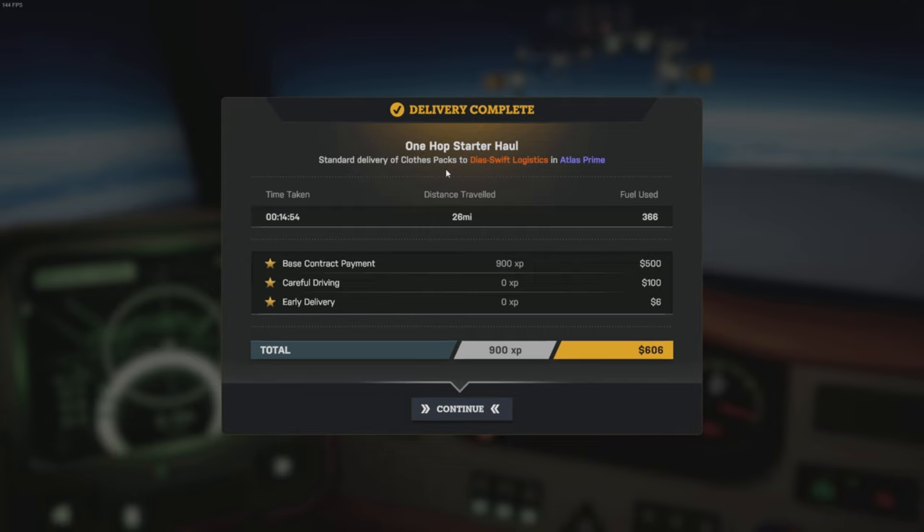One hop, start a haul. Standard delivery, close packs to Dyaswift Logistics in Atlas Prime. Time taken 40 minutes. Contract. This is great, I love this. Early delivery, careful driving. So only $6 there, but yeah, that's good, that's cool.